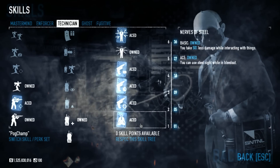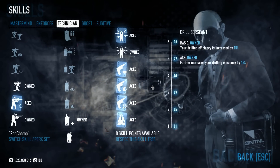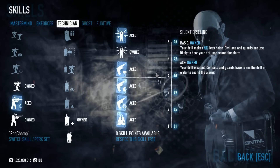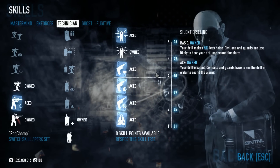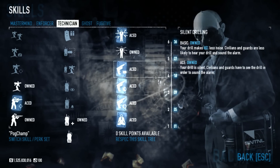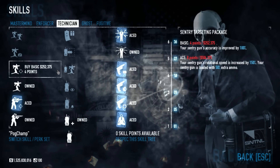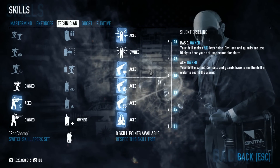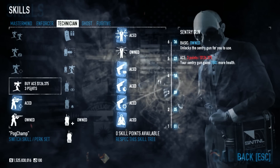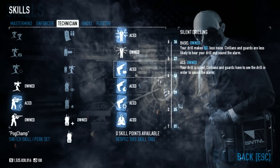With the drills, like I mentioned in the Jack of All Trades build, these two skills are pretty much what you need for good drills. I have the silent version because I kind of like having a silent drill — I don't like hearing it all the time. If I'm not bringing C4 there's no reason to pick up any of the C4 skills, and if I'm not bringing a Sentry there's really no reason to pick up those either. So I go for silent drilling — that's it.